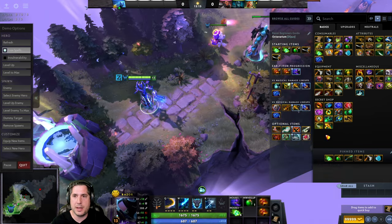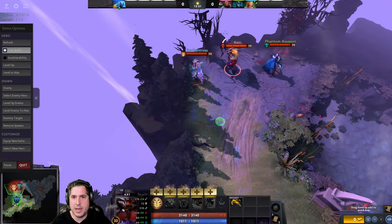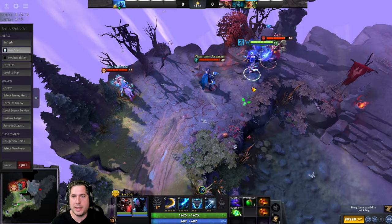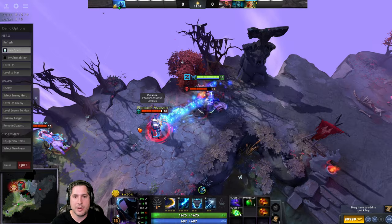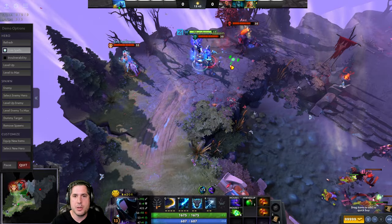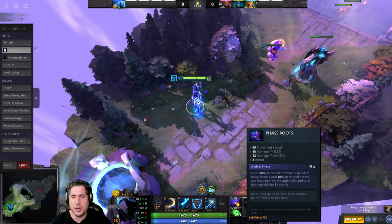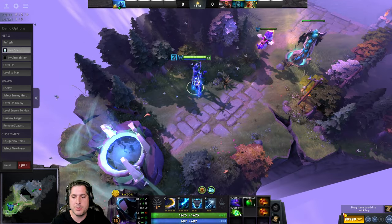The reason we use Phase Boots is because when you're actually moving with Static Link active and the hero is trying to get away, Phase Boots allow you to close the gap using the burst of speed, and also allows you to move through units so they can't block you. As a Razor, if you're getting blocked by creeps, it's hard to keep up. But when you use Phase Boots, you can actually move through units via the phasing ability. Phase Boots are important because not only do they give you a speed boost, they also give you additional armor and damage, and allow you to phase through units to keep the Static Link active.